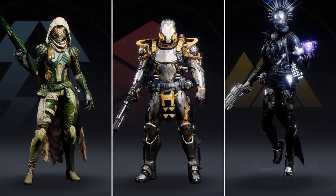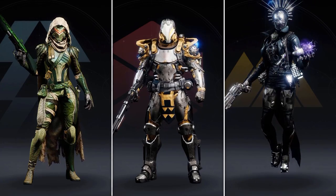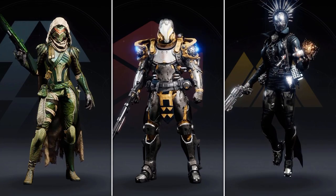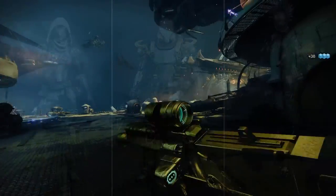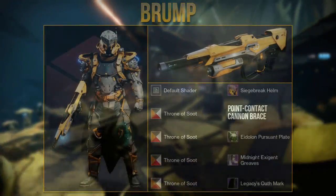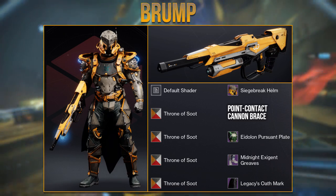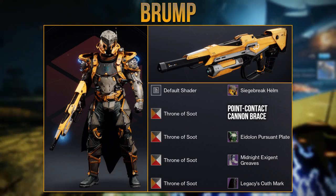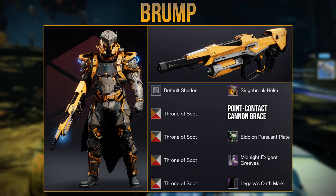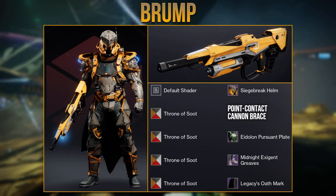Those are pretty much my best fashion sets of this season — let me know what you all think of them in the comments below. Now it's time to show you all 25 of the best fashion sets from my Discord. Starting off, this first set is from Brump and uses the Point Contact Cannon Brace. Love the use of the Eidolon plate, Midnight Exigent Greaves and how they transition together with the Legacy Mark. The shader Throne of Soot really blends this set together with the Braytech ornaments for the No Time to Explain.